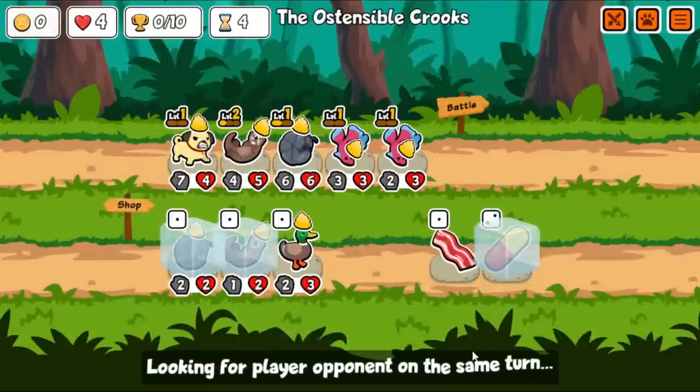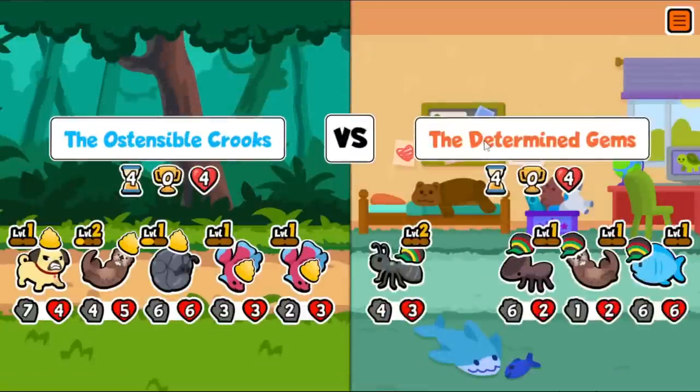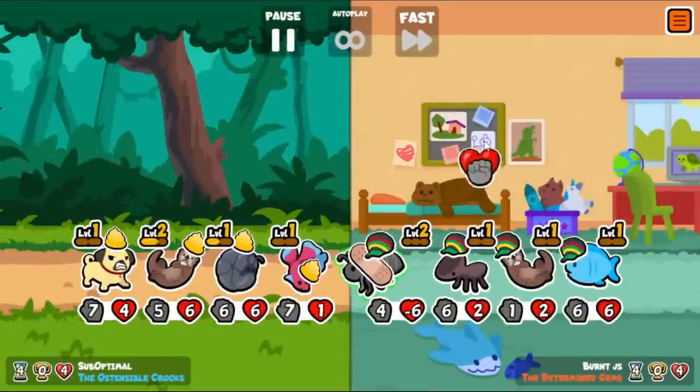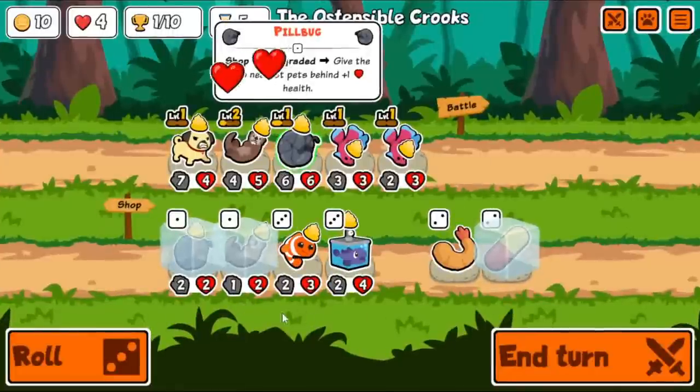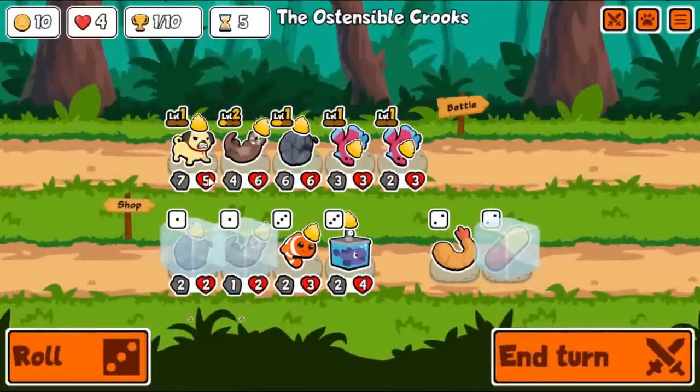So, the actual start of the run — got some early Betta Fishes. The main thing is just go Big Skunk since I wanted to go first, and then the Dolphins are kind of just the afterthought. Anyway, I saw that Ludwig was actually playing some SAP recently, and he tried out hard mode on the test server, which was pretty interesting to see.